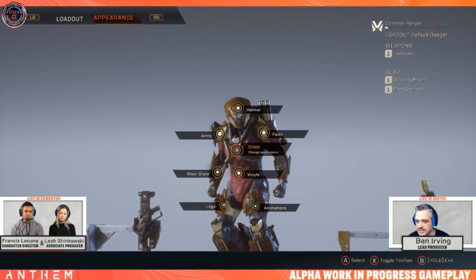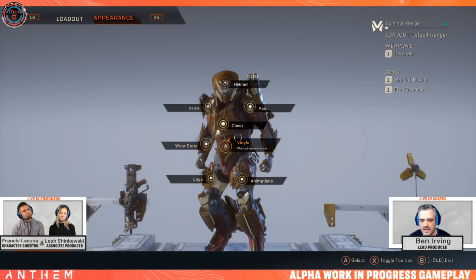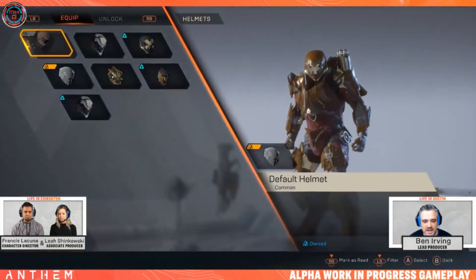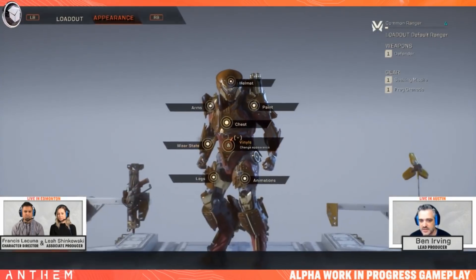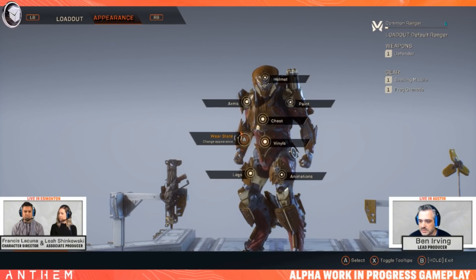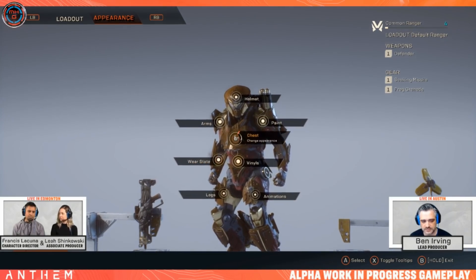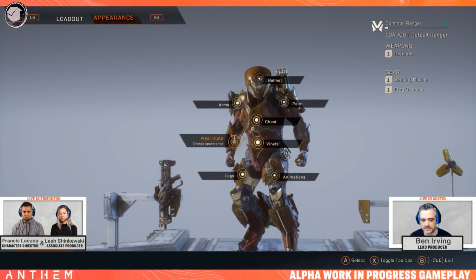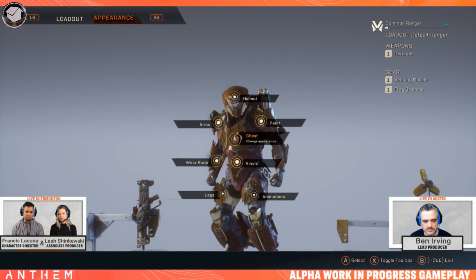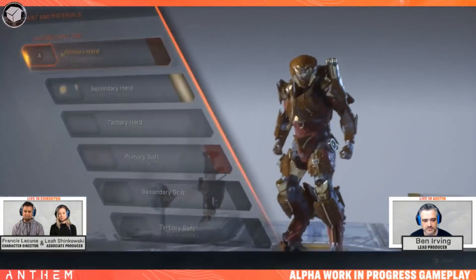Can you change the color of any of the unique appearances? Yes — that's what Francis is doing now with the Legion of Dawn armor packs, trying a couple of different colors. Certain materials have either just the paint color you can change, and then all of our metallics have quite a few different metallic options. The way our physically based rendering works, metal has an actual scientific value behind it, so if we start breaking that value it tends to look not great.